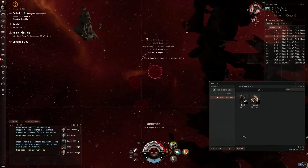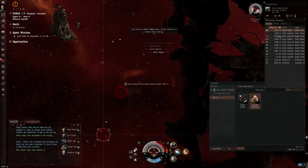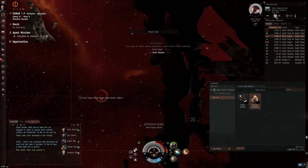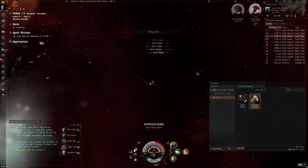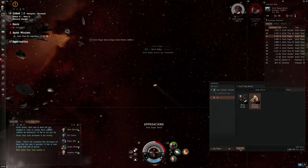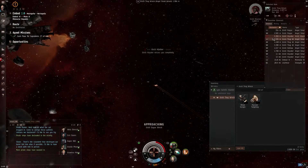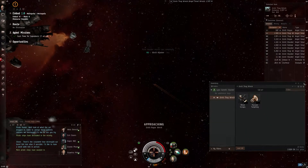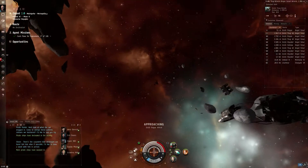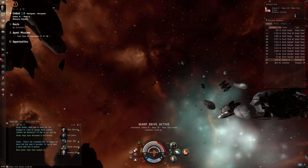We've got another container that we can open. Passive targeting array and metal scraps — let's loot all that. Oh, I'm not in range anymore. There's another one. We're not in range of that either. Come on, let's get in range. One ship left. Let's loot that one. That's the mission finished as well — I wasn't even paying attention. Let's dock up. Didn't take enough damage to get into armor.